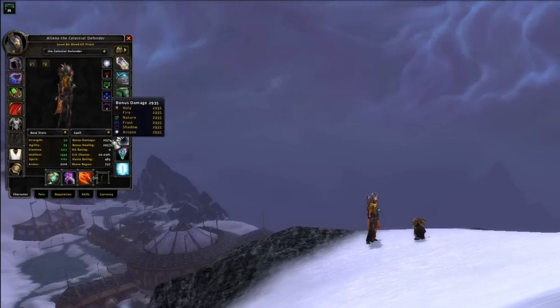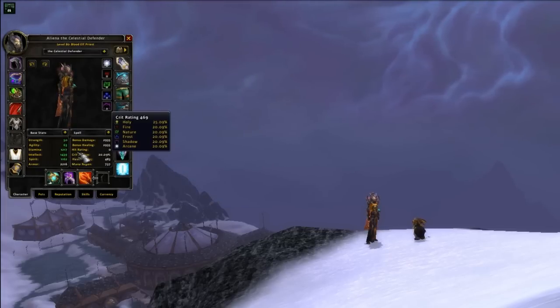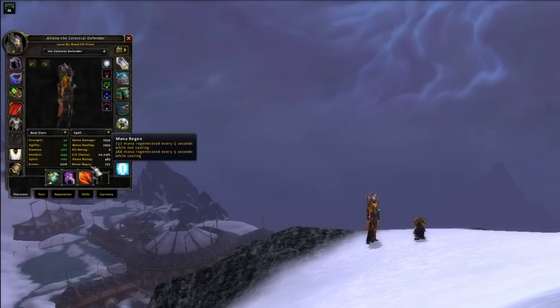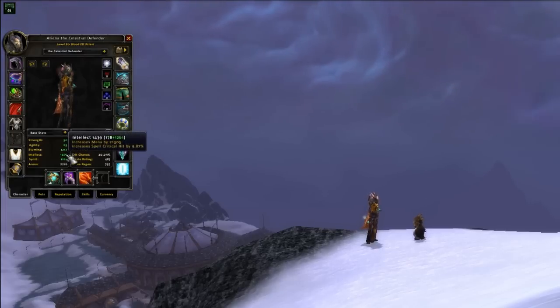First up: Intellect, then Spell Power, then Spirit, then Crit and Haste Rating, then MP5, and then Stamina. Since Wrath of the Lich King, Intellect has been the most potent and useful regen stat we have.